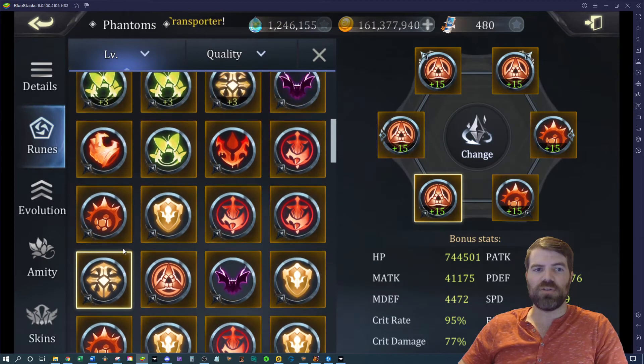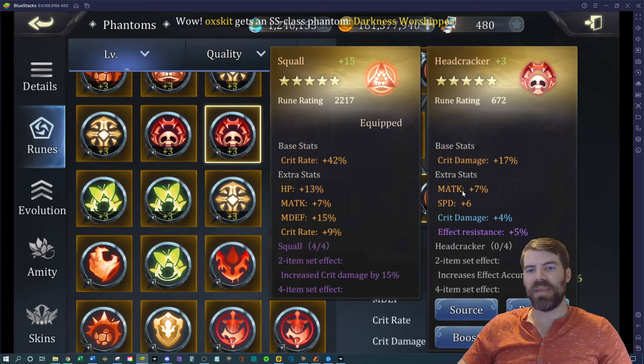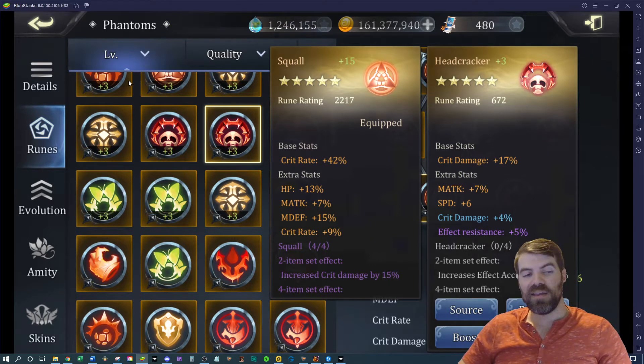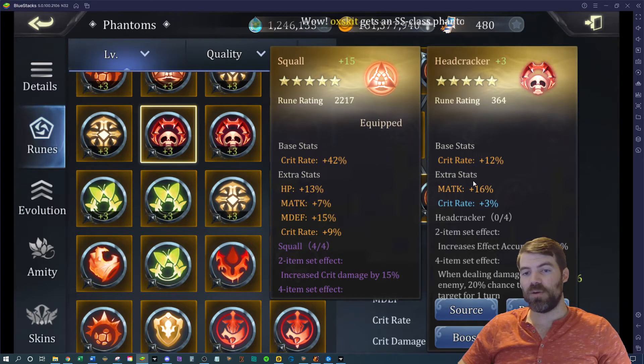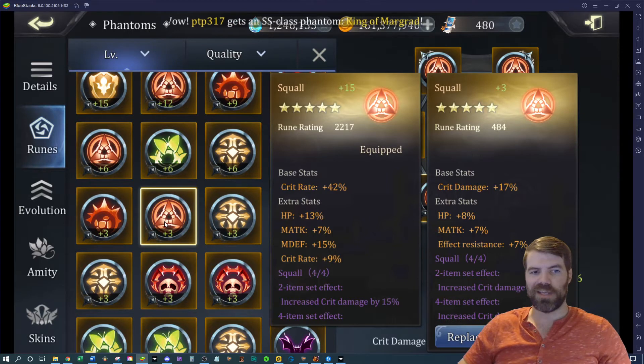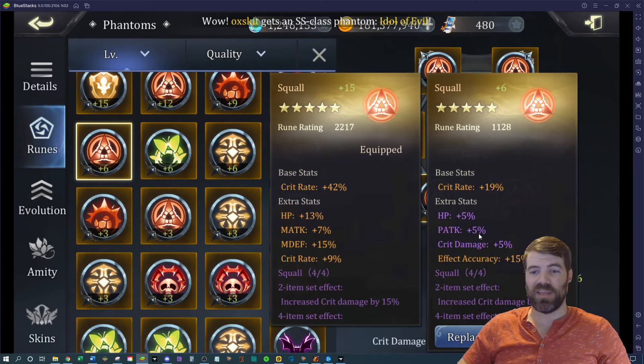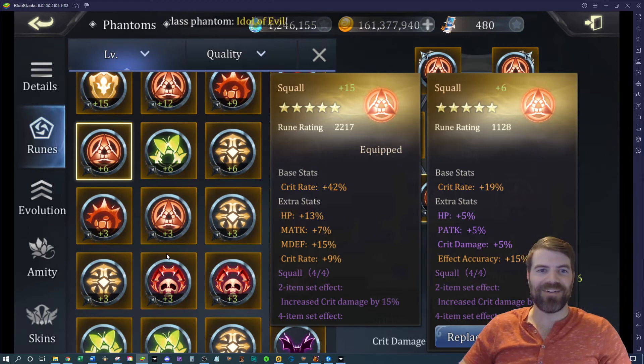I usually level runes up when I see them just so I don't lose them. You'll notice I have runes here at level 3. This one had magic attack, speed, and crit damage on a crit damage rune, then I got effect resistance so I left it. This headcracker had magic attack and crit chance, then I rolled more magic attack — that's a solid rune I'd keep rolling. Others I had good top stats but rolled effect resistance or effect accuracy and just stopped.